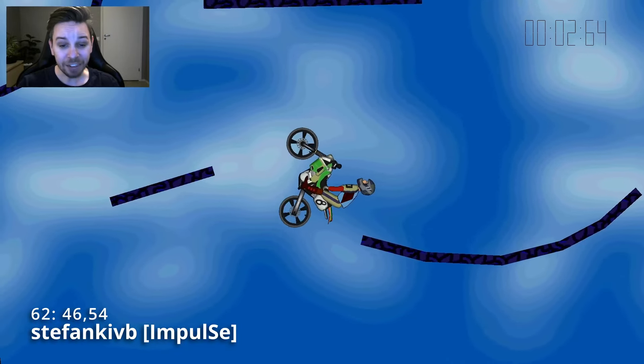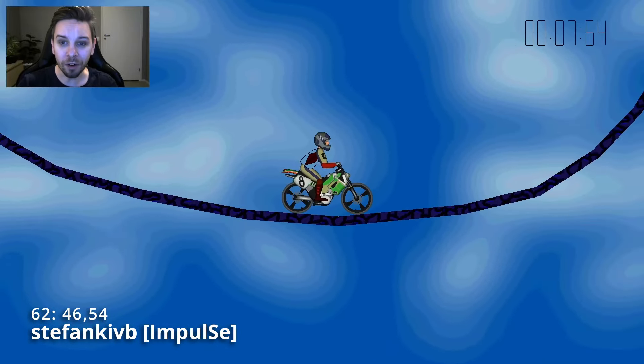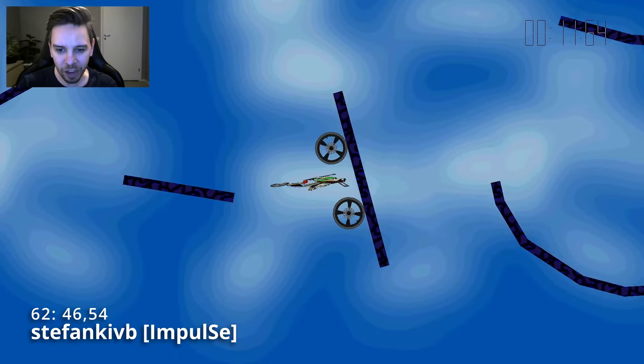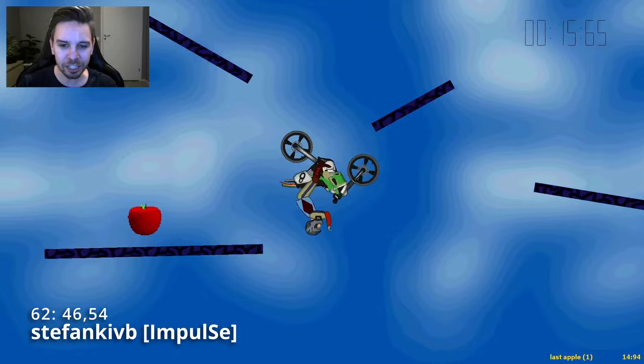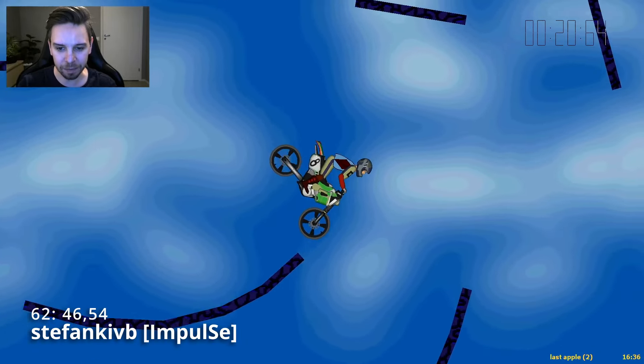Starting out towards the left — it's the first left start that we've had so far. He drops down here and goes on top of this big hang instead of hanging it. That's so much faster if you have enough speed to make it up. He barely has enough speed and just makes it up to grab these top two right-hand apples. He comes back after grabbing these two apples.